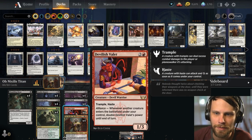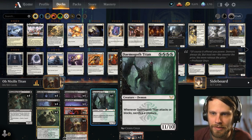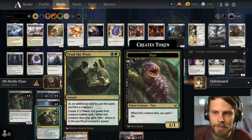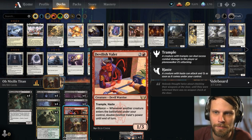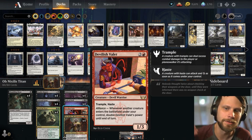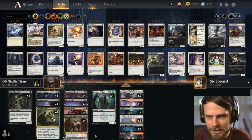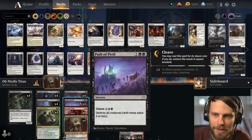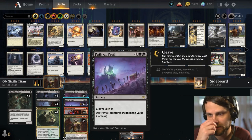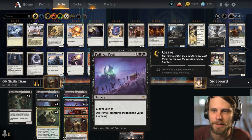This also features the Devilish Valet with things like Tend the Pest, which you can use to sacrifice either a Shakedown Heavy or a Titan, basically creating a bunch of little 1/1s which all double up the Valet's power. So you can really get in for a good solid attack very early. It's a very cheap deck overall - max four mana. We do have Path of Peril, which you can cleave out. We do have some white mana in the plan here, just in case.